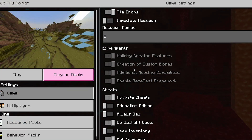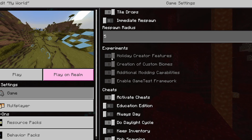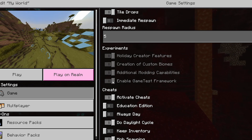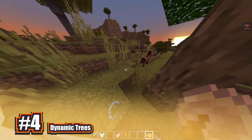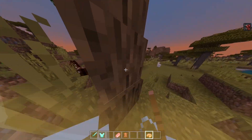Let's jump into the number four spot. Before I do, I can't stress this enough — you need to have experimental gameplay on. I usually turn on every single one just to be safe. Coming in at number four, we have Dynamic Trees. It adds a bunch of different trees that are, exactly as it says, dynamic. Let's go ahead and break this real quick — you have to break the bottom.